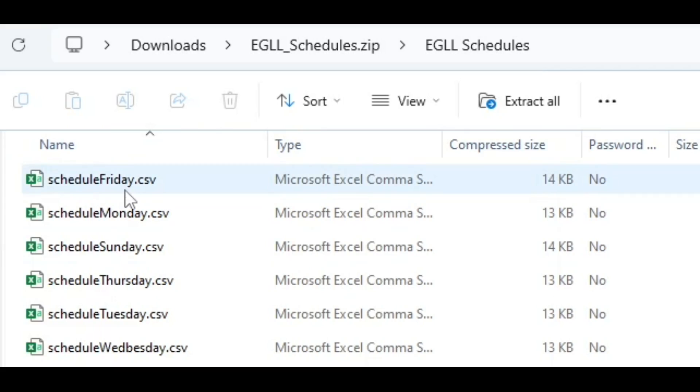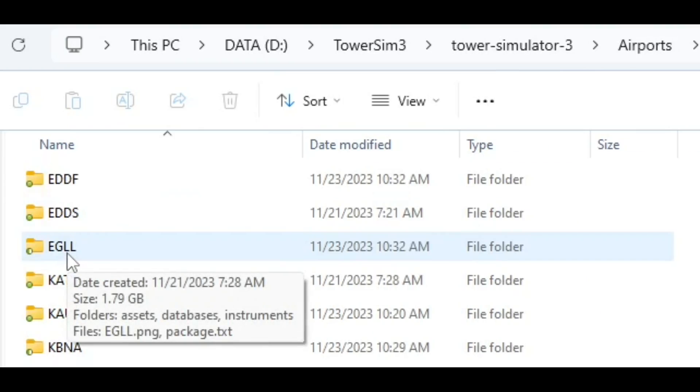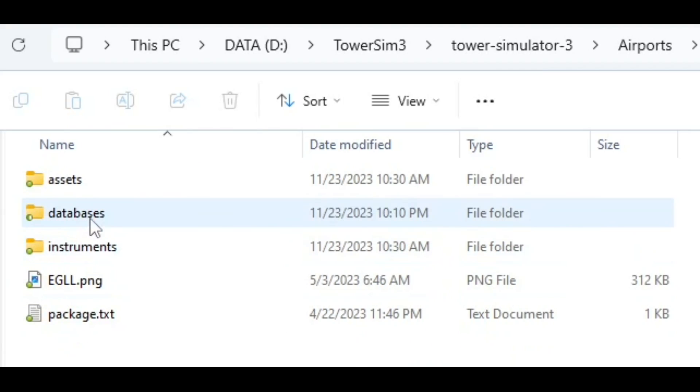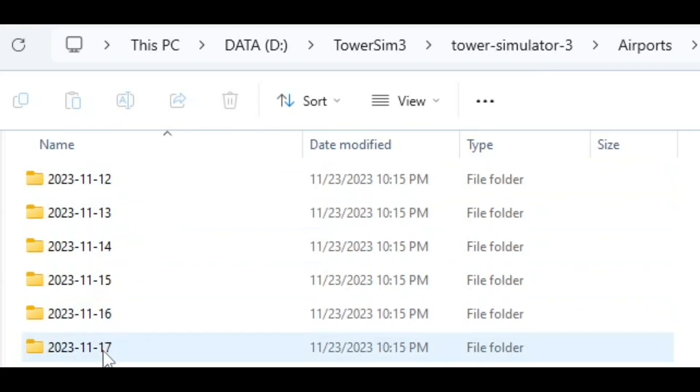The instructions from this individual were partially correct, but there was a lot more you need to do. If I go to my airports in Tower Simulator 3, into Heathrow and into databases, you'll see I don't have just one folder — I have created six folders. This is part of the information they don't share: you need to break each of those schedules into its own folder. But if you just do that, you're still going to have a problem — you're going to have errors upon loading.